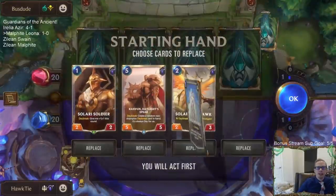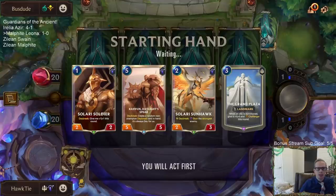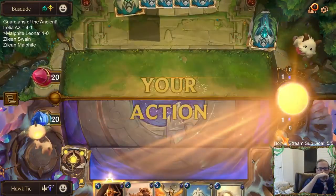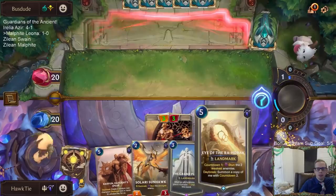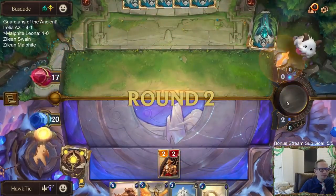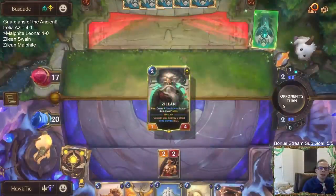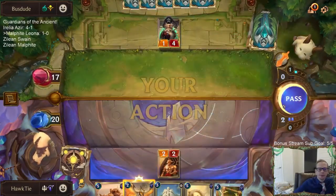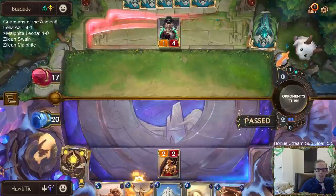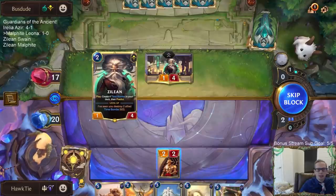Alright game two — we got Elise and Zilean. I'm going to keep this hand, looks pretty good: one, two, three, and a five. Now we're going to have leveled-up Malphite — we got the landmark combo. So they want their Zilean to die so they can play another one and make more Time Bombs.